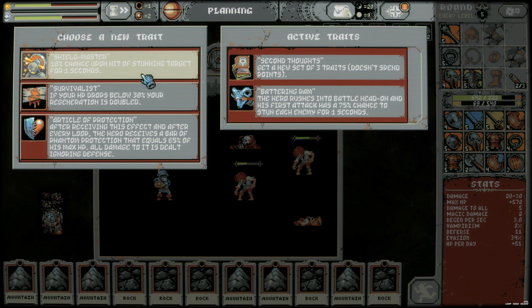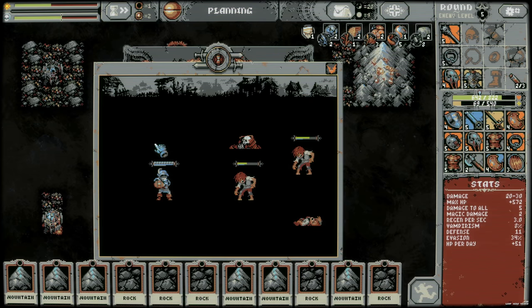If your HP drops below 30%, your regen is doubled — that's pretty good for us. After receiving this effect and after every loop, the hero receives a bar of Phantom Protection that equals 65% of his max HP. All damage to it is dealt ignoring defense. This just makes you very tanky, but it would be good against the boss. I think I'm going to take this — and it's based on max HP.